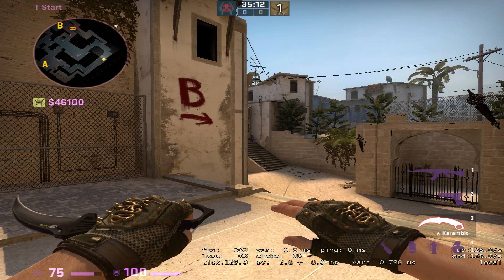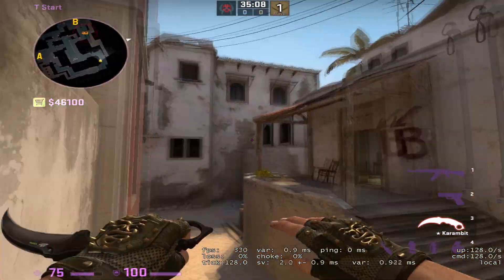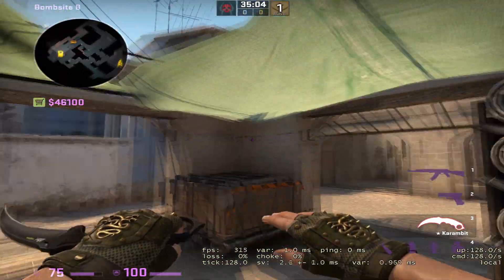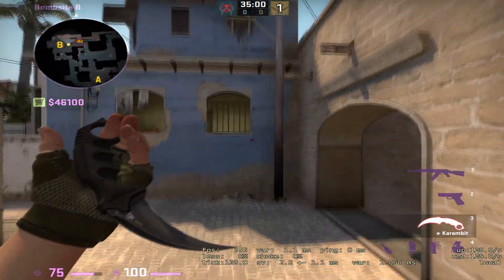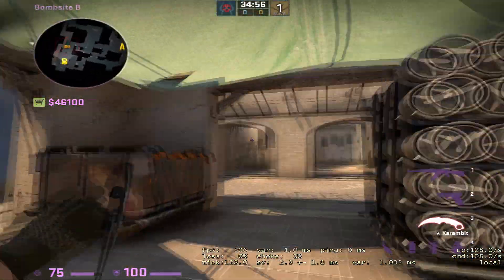Hey everybody, welcome back to another strat talk. Today we're going to be going over a Mirage B execute. B site on Mirage is a lot harder to take than any other site, at least when it comes to defaults and smokes, just because there's so many different angles where the players can be playing.